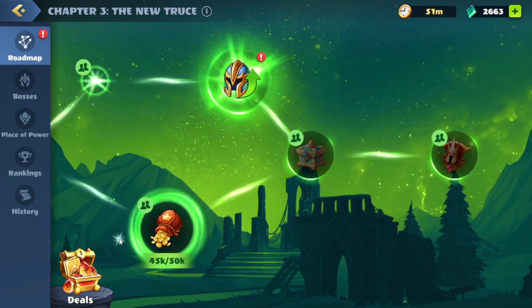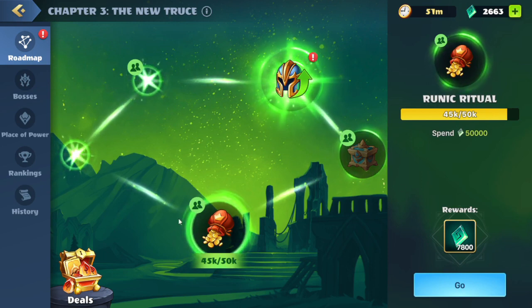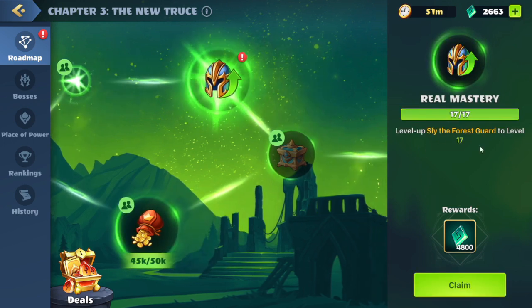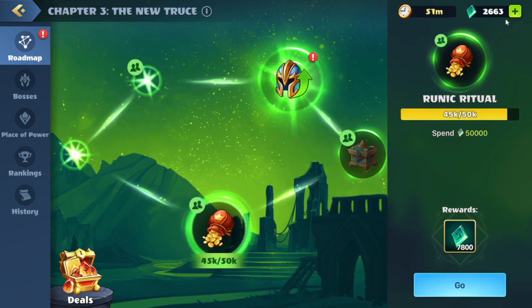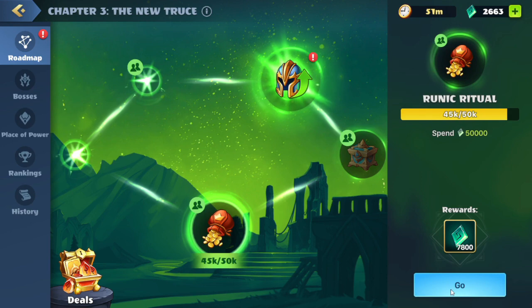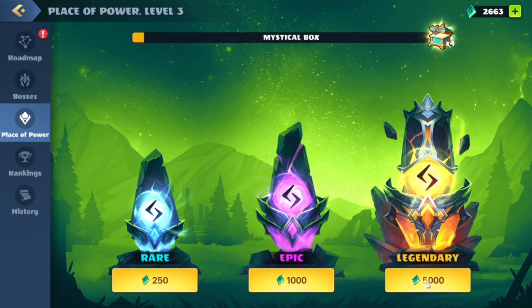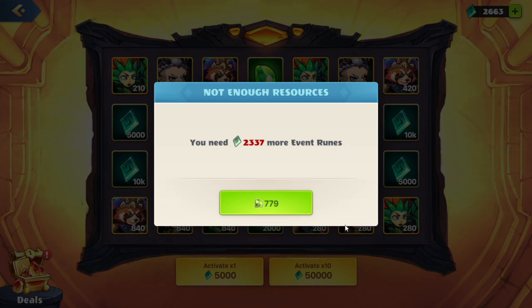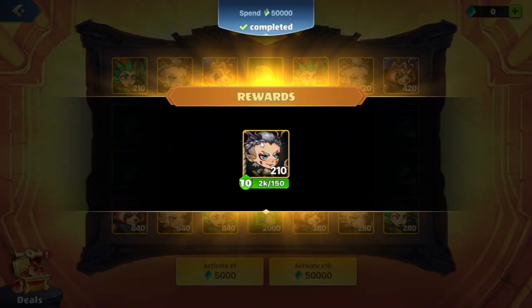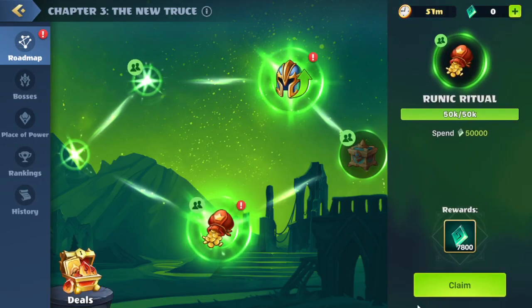Alright guys, we are back. We're on this quest: Spend 50,000 runes. We were able to get a couple offline, so we are a little short right now. We were also able to get Sly the Forest Guard to level 17 thanks to some good RNG. We are down about 2,400 runes. We'll head to the place of power — what we can do is spend some gems in order to get the other runes. It does cost a little bit of gems, but we will do so in order to make use of the runes. We are now complete with that quest. We'll head back to the roadmap and continue.